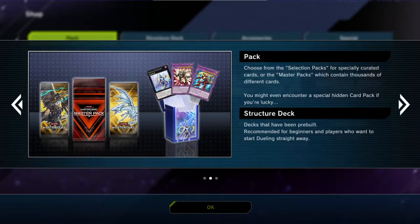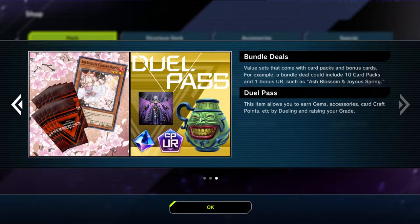You might even encounter a special hidden card pack if you're lucky. Structure decks — decks that have been pre-built, recommended obviously. Bundle deals — value sets that come with card packs and bonus packs. For example, a bundle deal which includes 10 card packs and one bonus UR, such as Ash Blossom and Joyous Spring. Dual pass — this item will allow you to earn gems, accessories, and cards.